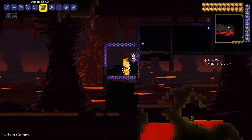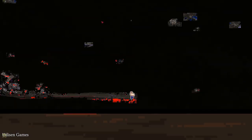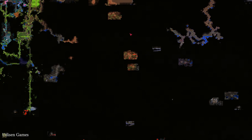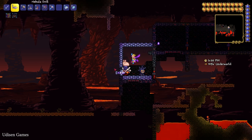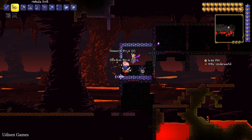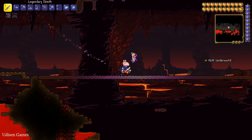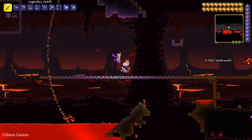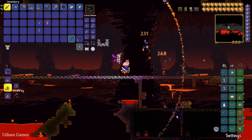So it is a good idea to enter this place. Simply dig down from the surface, always going deeper. After you reach the Underworld, search for the Demon Conch. Also, we must find a very special enemy. We don't need to kill any bosses — it is cool.